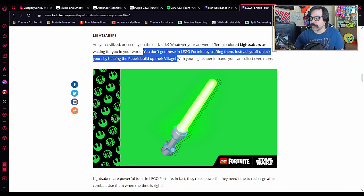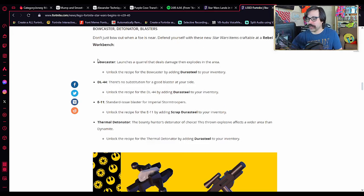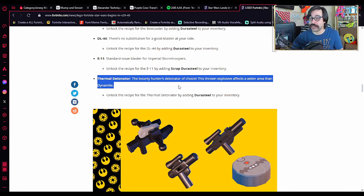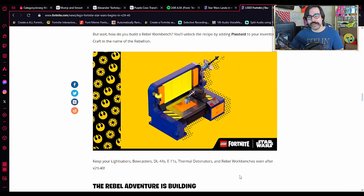A little more detail about the LEGO lightsabers: you'll have access to different colors, and you don't get them by crafting — you just have to build up your rebel village. Apparently, when you have one lightsaber you'll be able to collect the others even faster. Of the other Star Wars weapons coming to LEGO mode, the thermal detonator is probably the one people will be most interested in, since it's essentially super dynamite. You'll need to collect Durasteel to unlock all of these, and I imagine that's an ingredient exclusive to the rebel and empire camps. All you need to do to make this a permanent part of your LEGO world is log in once, so be sure to do that before this event ends on May 14th.